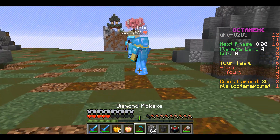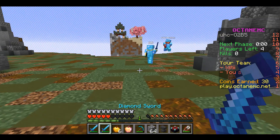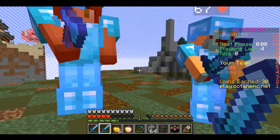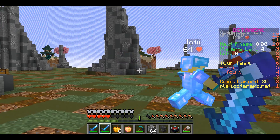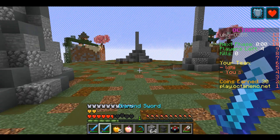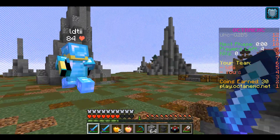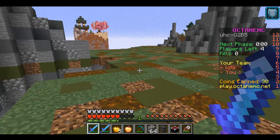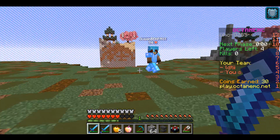Here I switched to my Knockback sword since I can't kill them — I might as well try to knock them into the void. They ender pearled away again, which was actually a mistake on their part as they had an enchanted golden apple and should have finished off at least one of us.